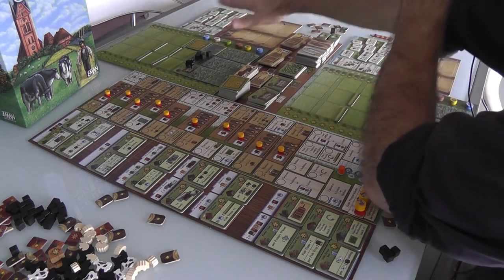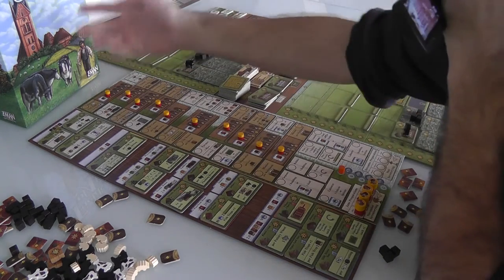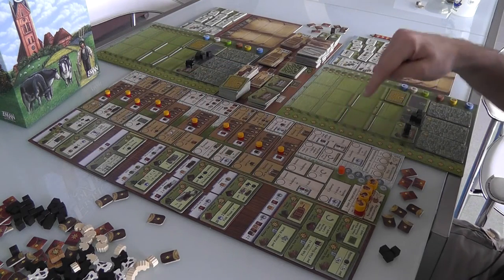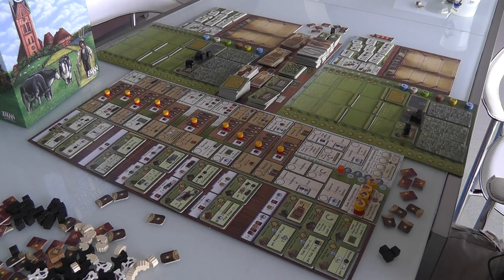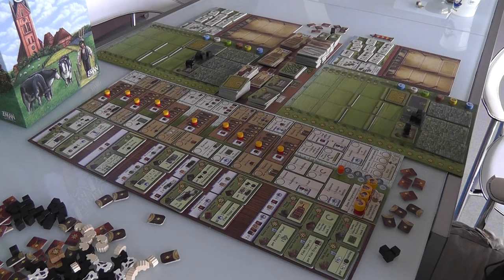There's this huge action board — it's a worker placement game with 30 spots you can send your workers to engage in all sorts of Uwe Rosenberg big farming simulation-style actions, like planting fields, harvesting goods, converting goods into other goods, building buildings, and all the stuff you'd expect. At the beginning of the game, each player has four workers — and the first player goes on top while the second player goes on bottom as we line ourselves up.